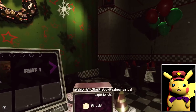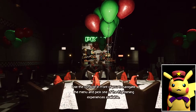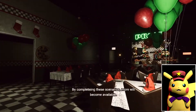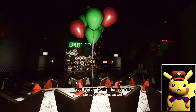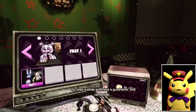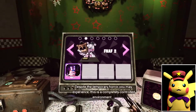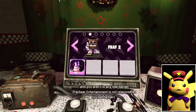Welcome to the Freddy Fazbear Virtual Experience! Use the console in front of you to navigate the menu and pick one of the frightening experiences available. Completing these scenarios, more will become available. You'll see plenty of familiar faces and some new ones as well - Foxy, Bonnie, and Chica. And remember, despite the temporary horror you may experience, this is a completely controlled environment and you aren't in any real danger.